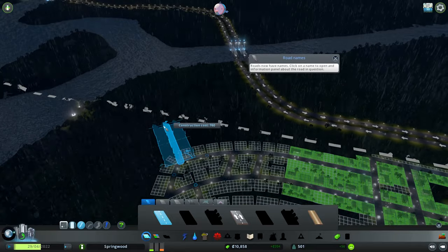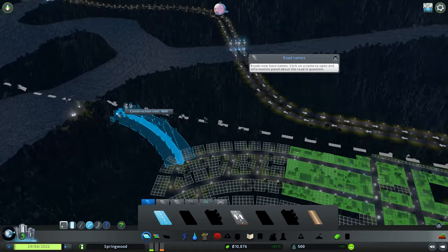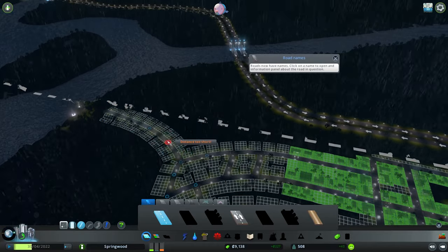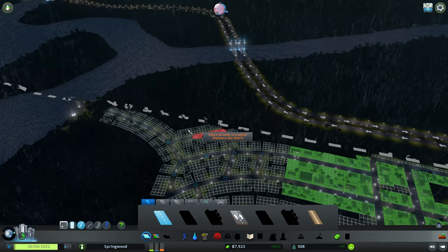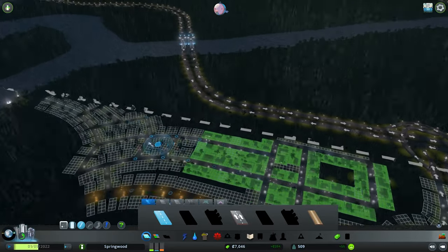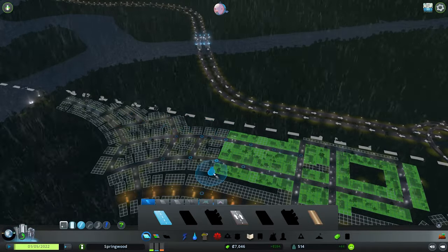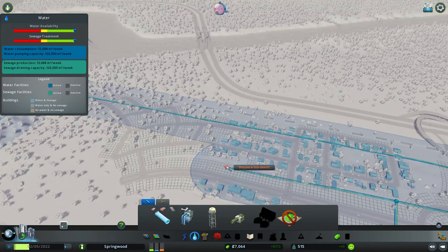We want to get another curved road going because we want to use all the space that we've got. Get that one in there — fantastic. We don't want it to be looking all gritty. I don't think it's really worth having a road going through there to be honest with you, so we'll get the pipes. Let's cover that.